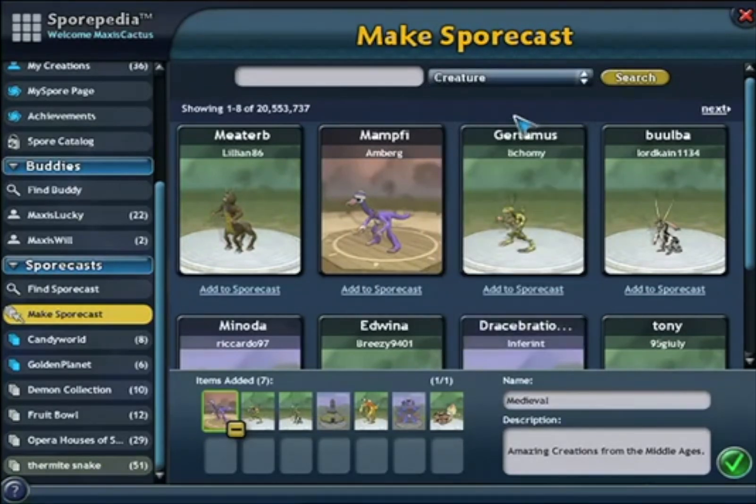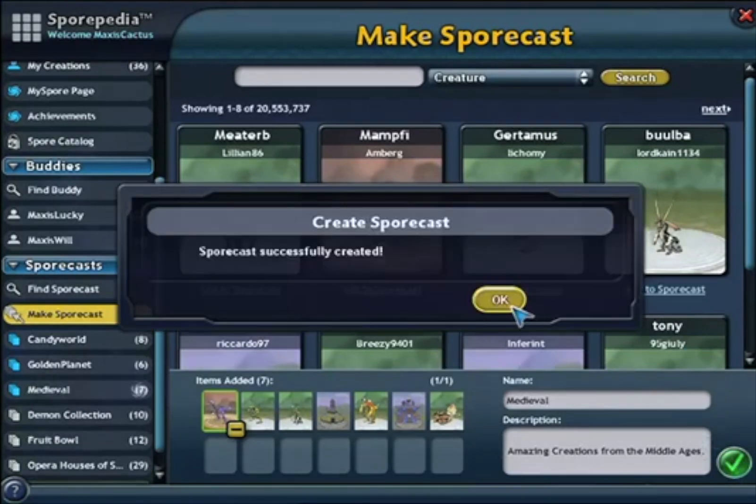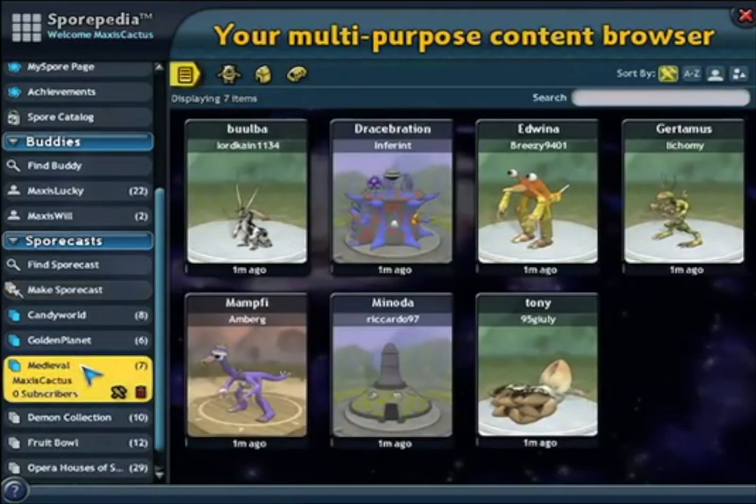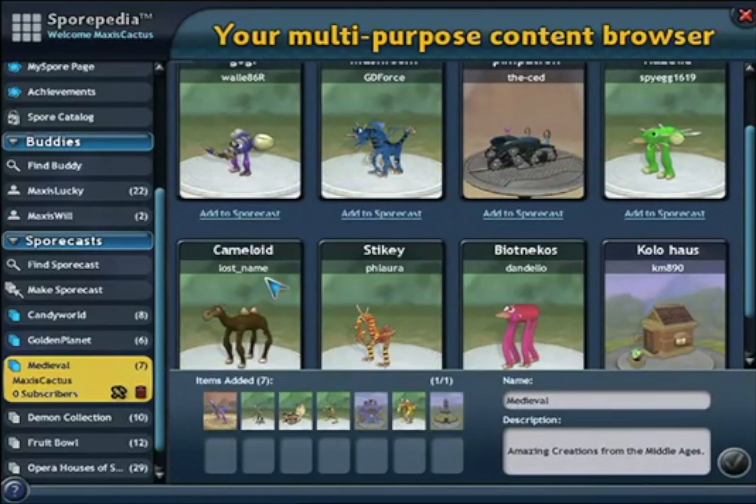When you're satisfied, click on the Check Mark button to create the Sportcast. You will now see your new Sportcast in the left column. Clicking on it will allow you to view the creations you've added. You can delete this Sportcast by clicking on the red trash icon. If you want to add or remove creations later, click on the Edit button. This returns us to the Sportcast screen where you can update the description and add or remove creations.